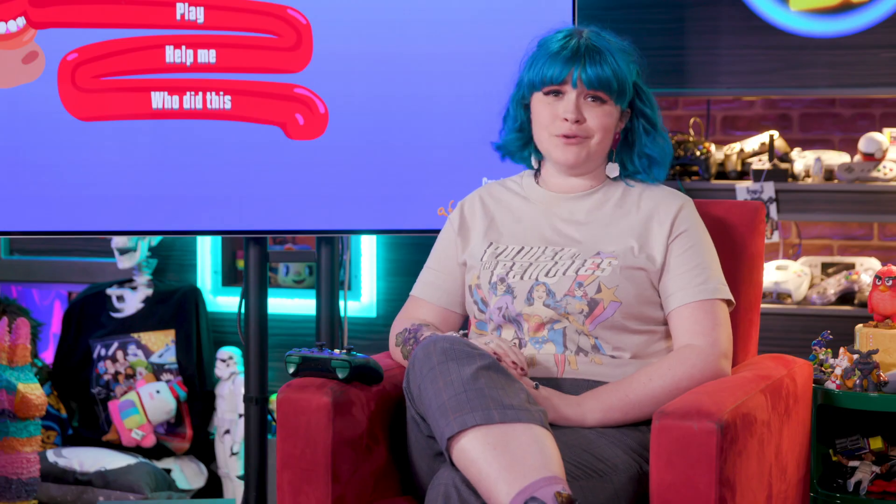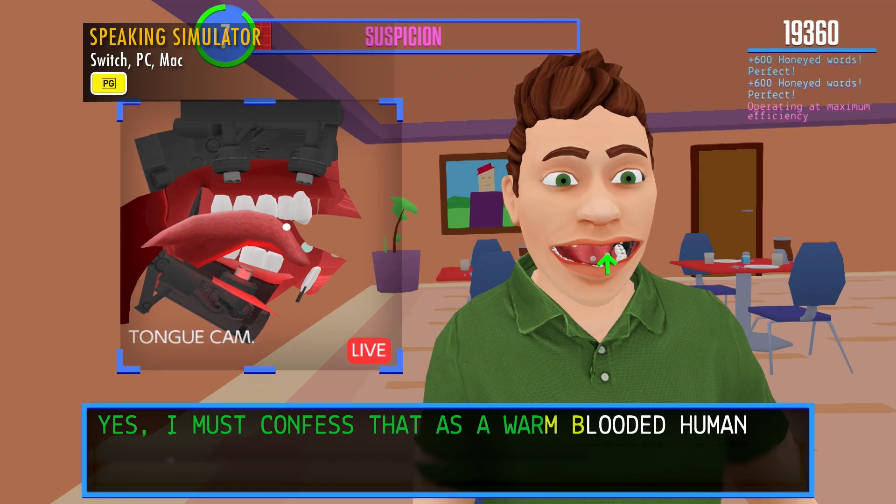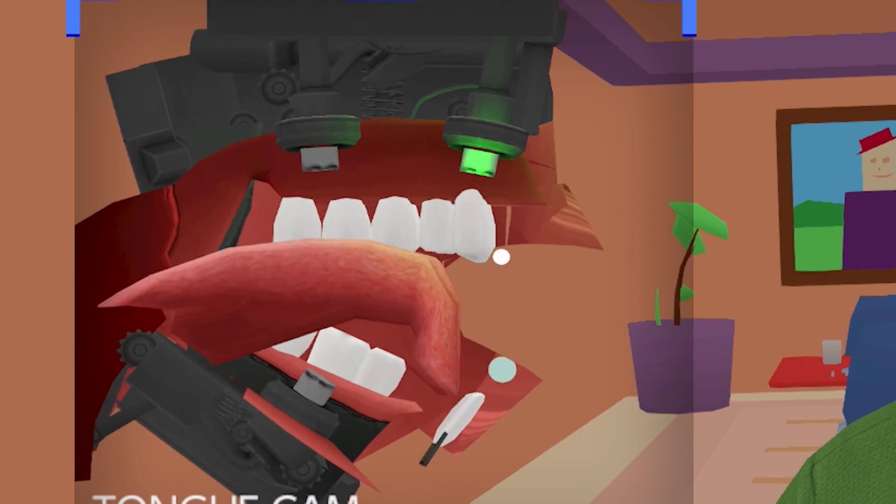Have you ever been tongue-tied? Well, Speaking Simulator is taking that to a whole other level. You play as an anxious robot who has to try and convince other humans that you too are human, by forming very human words with your not-so-human tongue. Let's see how we do.